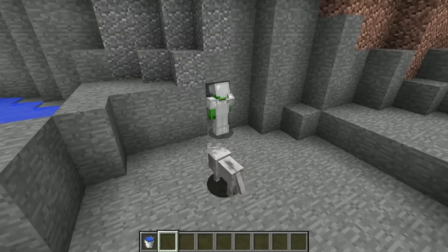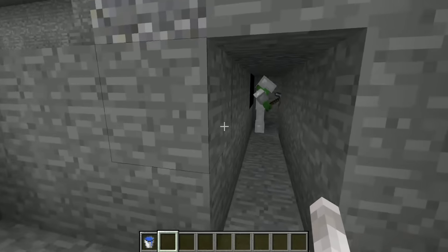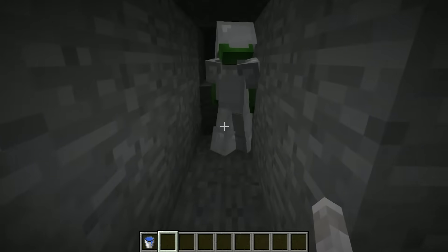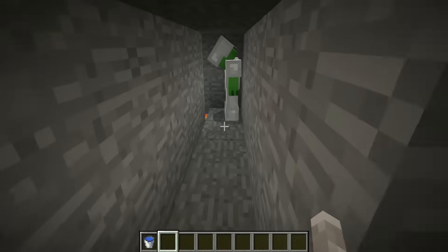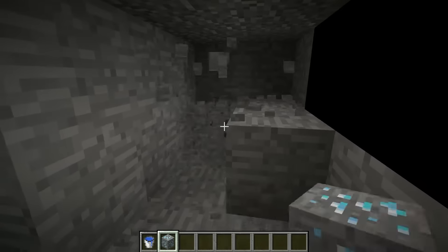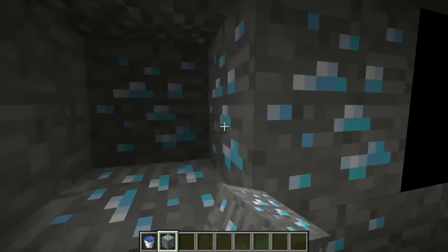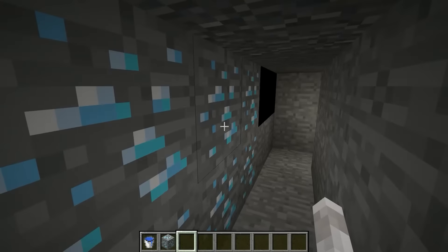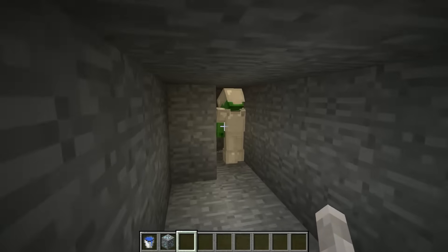There must be a ton of diamonds around here somewhere — Mikey can practically smell them! Mikey's on the hunt for diamonds, of course. They're not easy to find, though, so I'm going to give him a hand — a paw. I need to help him without him realizing that it's me. I can slip him some diamond ore, or I can make it look like he struck diamonds over here without even noticing. Now it's time to lead Mikey back here.